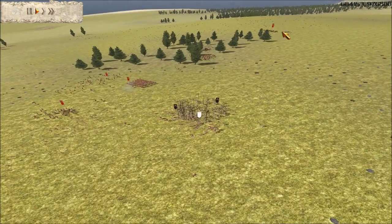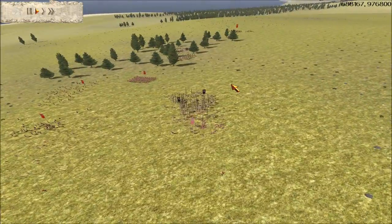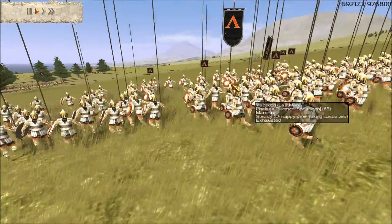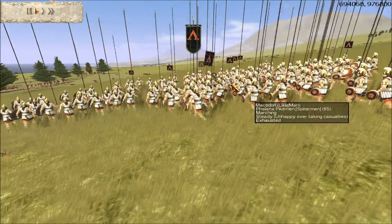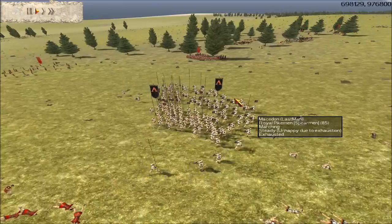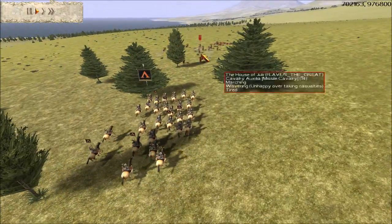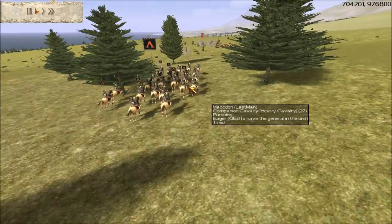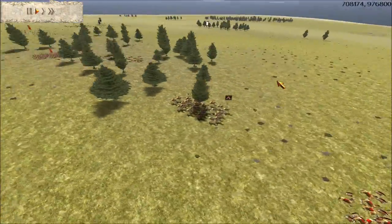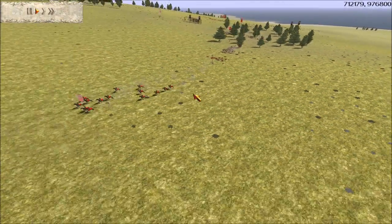That was pretty much decisive there. He still has one Urbans unit left, Auxilia, Roman Archers, and his Cav Auxilia. But at this point I have a definitive edge. Although my Pikes and Royal Pikes are still exhausted — I shouldn't even be running them right now, because when they're exhausted they can break easily. I'm going to try to chase his Cav Auxilia and rid them from the battlefield. They routed again — I've routed them so many times now, I don't know how they keep coming back for more.